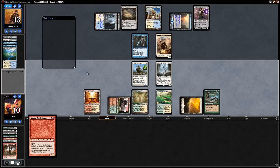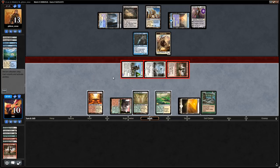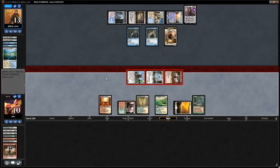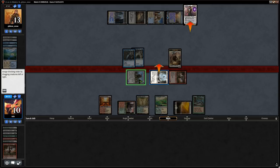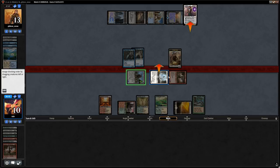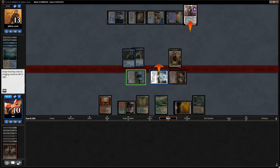We play another land and Battlesinger. We send everyone at Gideon. Opponent has another Snapcaster flashing in as an ambush blocker — at least it doesn't have deathtouch. We decide to sacrifice the Selfless Spirit to save our Battlesinger and the big Freeblade — leaves opponent with Gideon plus a token vs. our two creatures.